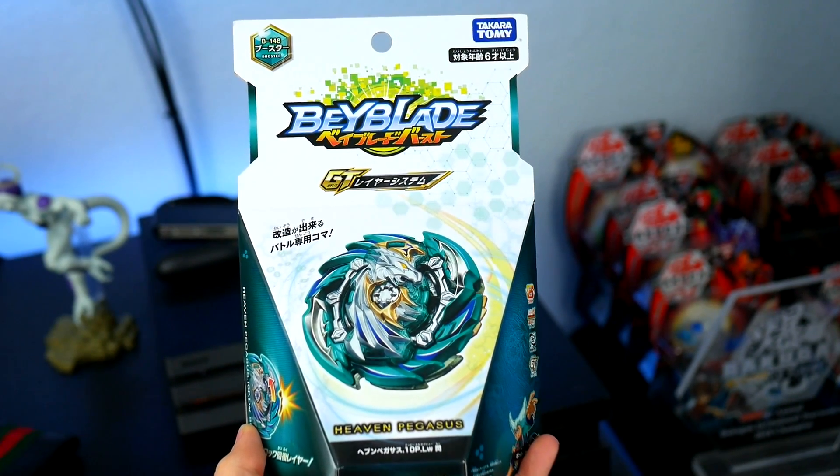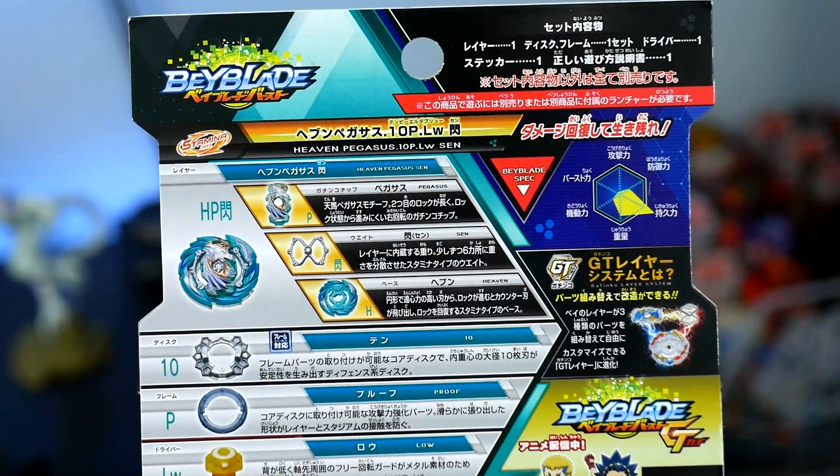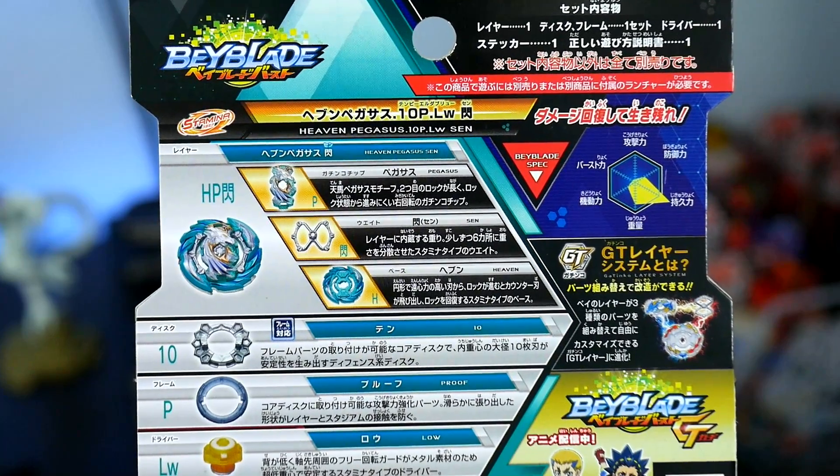First up we're going to take a look at the box. This is a booster so it does not come with a launcher. It is a stamina type, and the owner of Heaven Pegasus is named Pot Hope — pretty interesting name. Looking at the back, we can see the stats for the bey and all of the parts that come with it. Because this is a booster it doesn't have that many new parts, but the parts it does come with are pretty interesting.